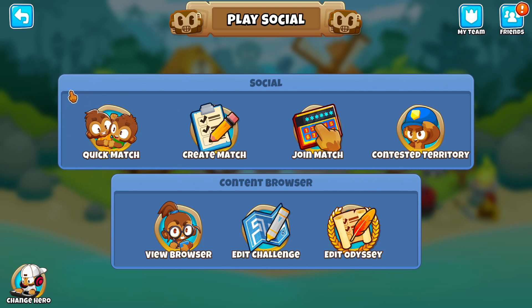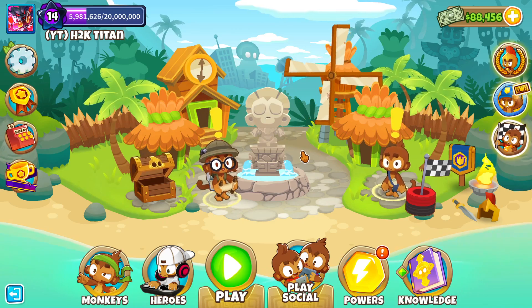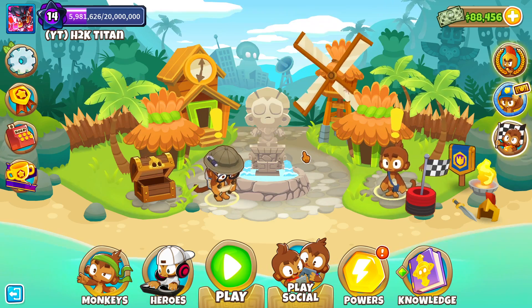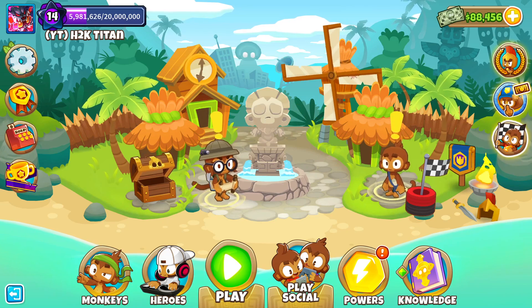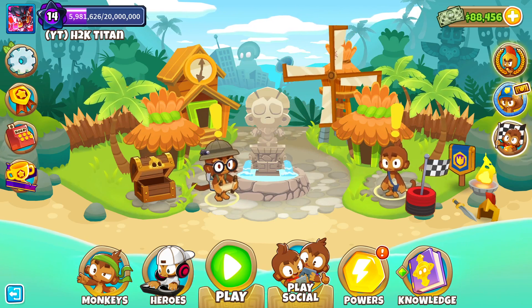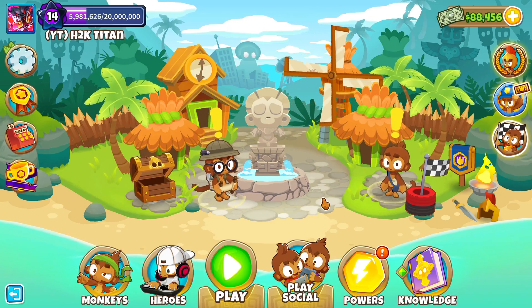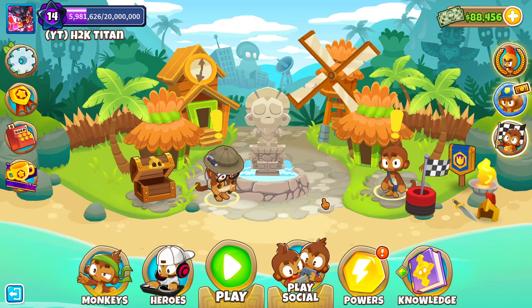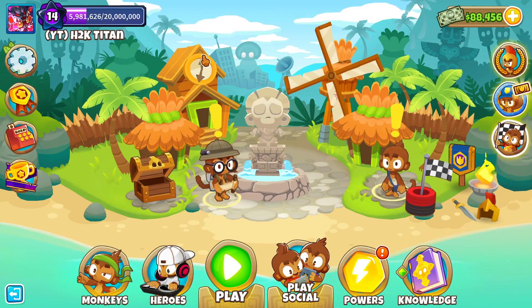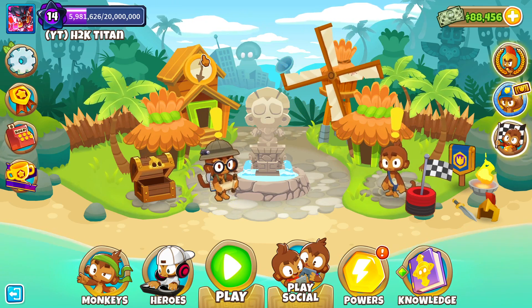The last thing we won't be able to do is go to the social tab and participate in quick matches. We can still play in co-op games, but we need to host a co-op game in order to participate. Those are all the things you can no longer do in Bloons TD6 if your account gets flagged. So if participating in Contested Territories, Ranked bosses, Ranked races, or the social tab matters to you, make sure you create that alternate account on Steam to install mods so you don't get your main account flagged. Anyways dudes, if you guys found this video helpful, make sure you hit that like button and I'll see you in the next one!